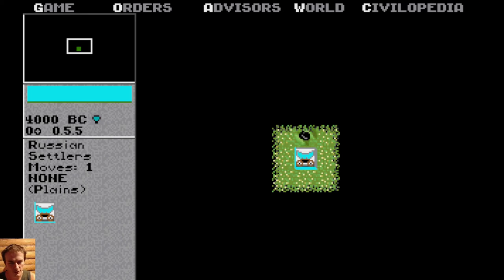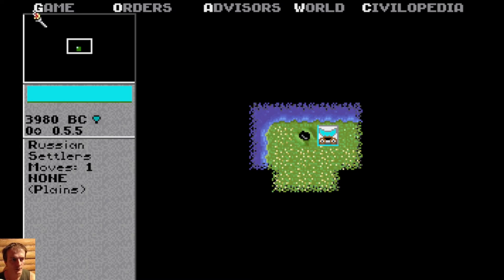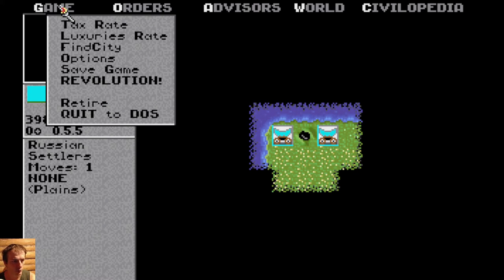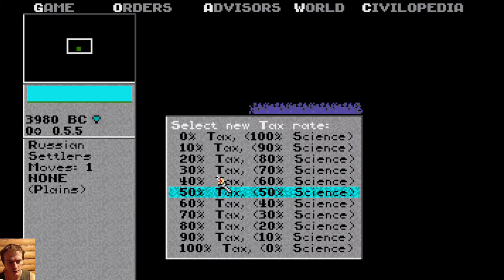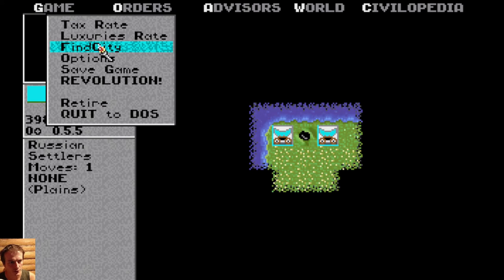So you start the game. Here's how it looks. This is the main screen. This is our unit, which blinks right now and is active. We could move with the arrows. Then we have some menus on the top. First is 'Game'. Here you could change the tax rate — for example, how much you spend on science. You have some gold — you can see this number. You could choose how much you want to spend on science.